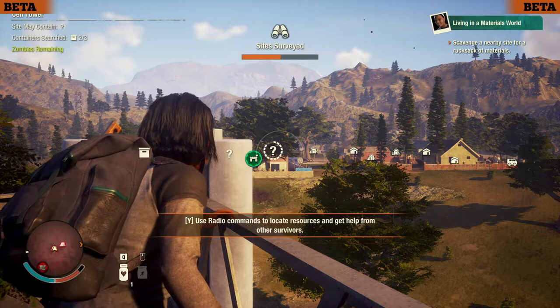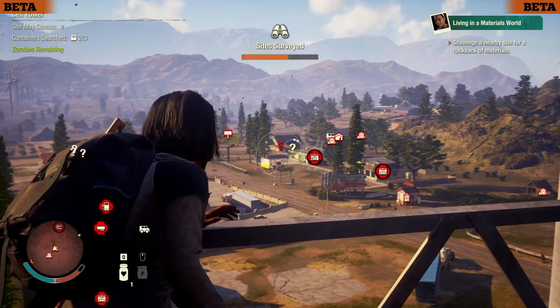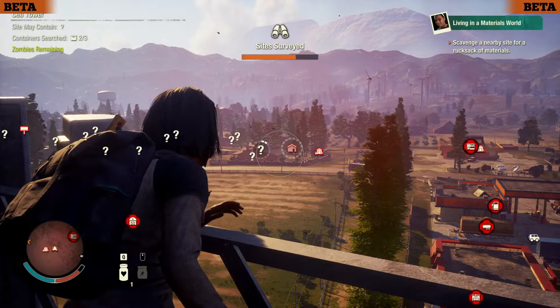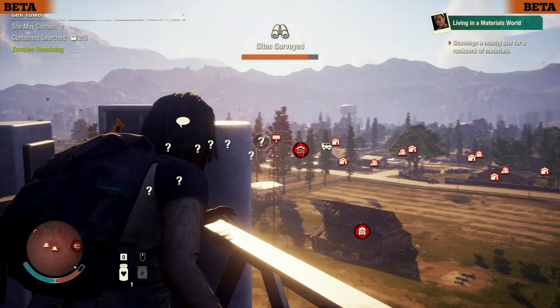The problem with getting rid of plague hearts early game is it's going to advance your standing to the point where the map just starts to get more difficult right away. I normally like to get a footing first — get my base functioning nicely and my community a little bit happier before dealing with plague hearts. But this iteration looks like it isn't going to allow for that. You're going to have to start dealing with plague hearts a lot earlier, unless I can find some decent outposts that are outside of that fog.